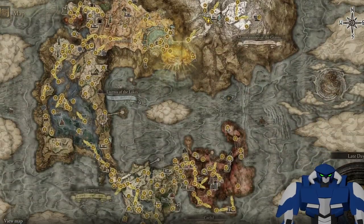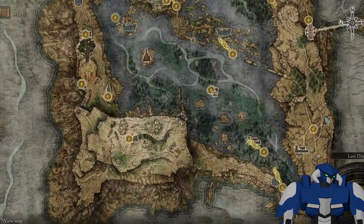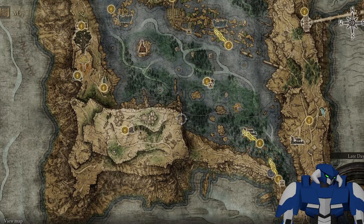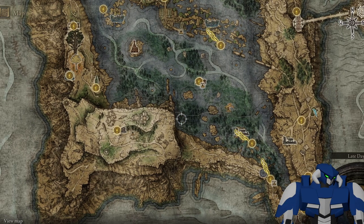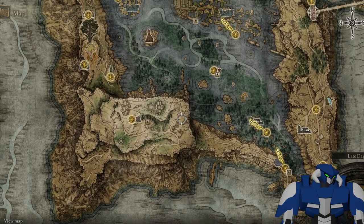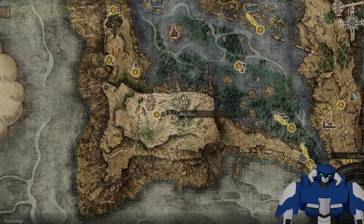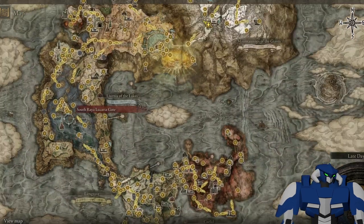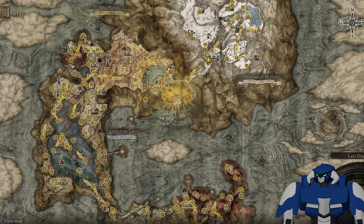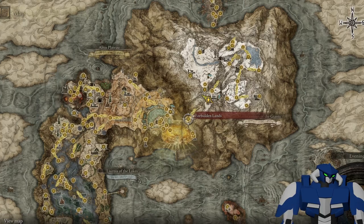For the secret medallion, you need two parts. The first one is right over here in the area of the lakes, in the swamp. You can get there from down below, from the swamp — if not, you just gotta climb this thing. You gotta find Albus here; he's disguised as a pot. You talk to him and you get the right part of the medallion.